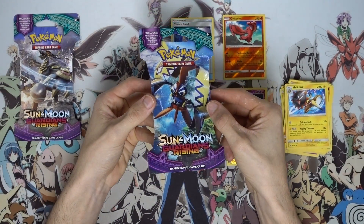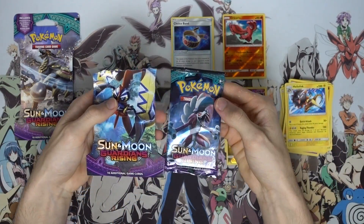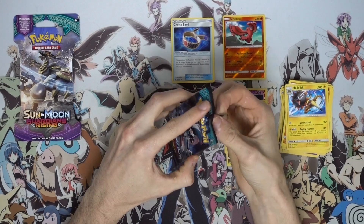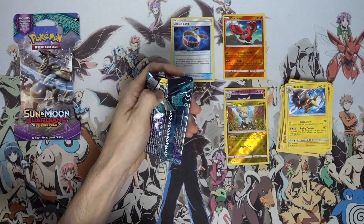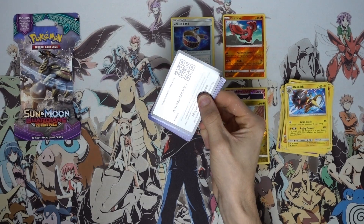Alright, second to last pack — come on, can we get a hit? These episodes have been so hyped so far. Oh, and here's my boy! A little story about this one from episode two: every single pack that had a Lycanroc pack art inside the sleeve blister had a hit — like no joke, at all. It was absolute insanity.